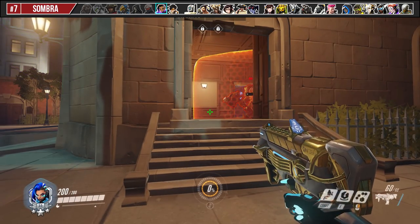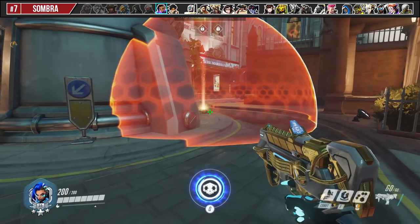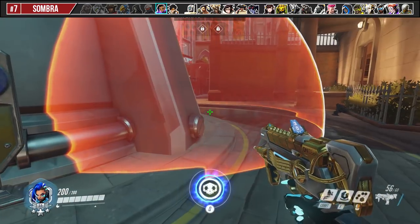EMP is unique against shields and barriers. It needs to have direct line of sight of the ability's source in order to negate it, so keep this in mind before you ult.